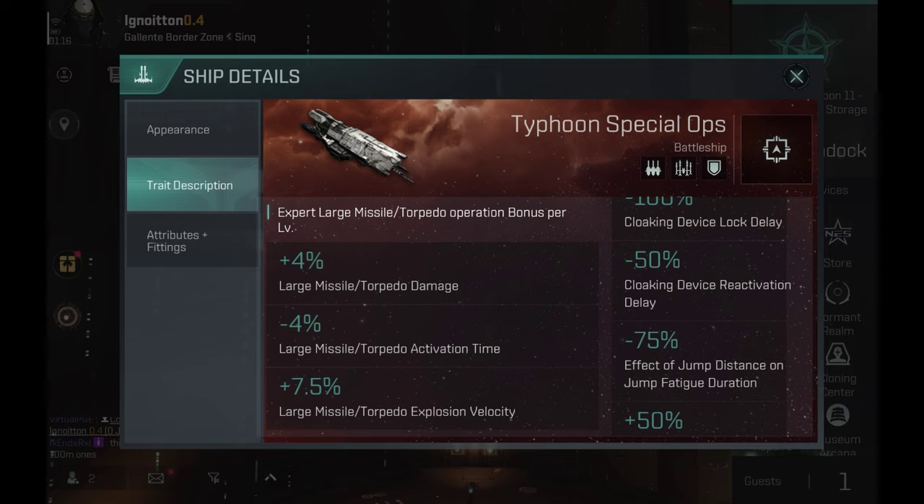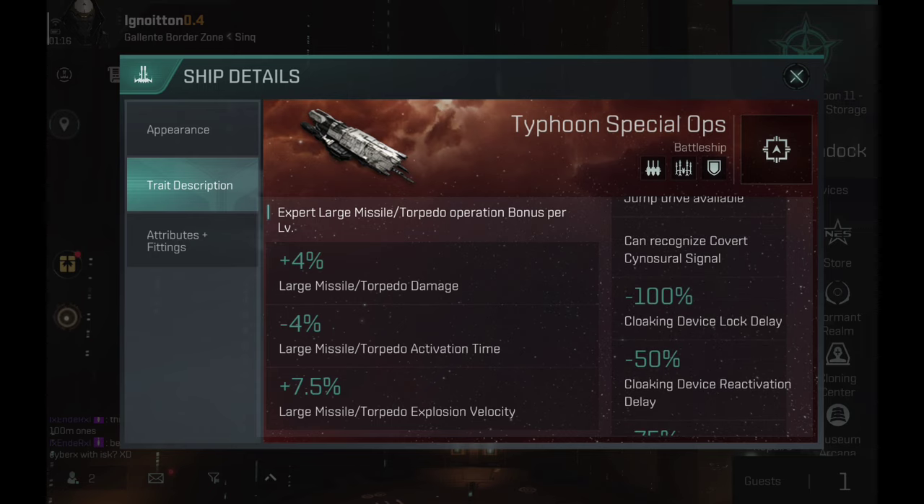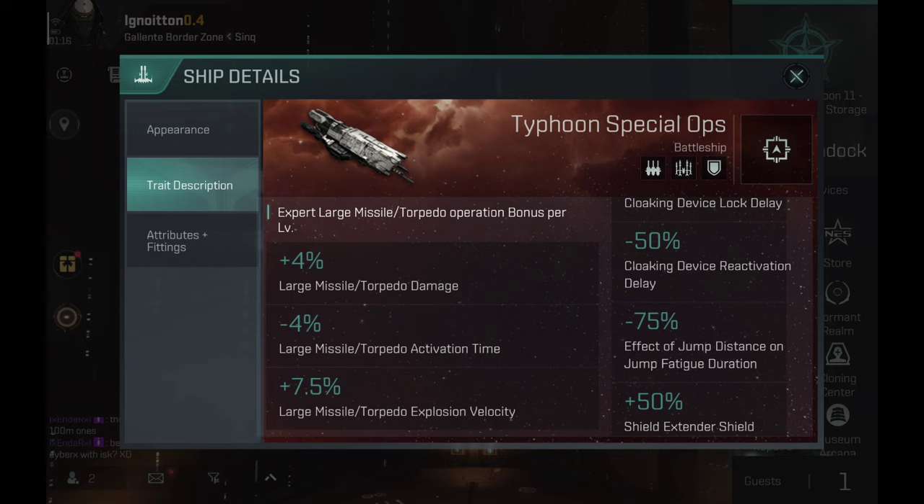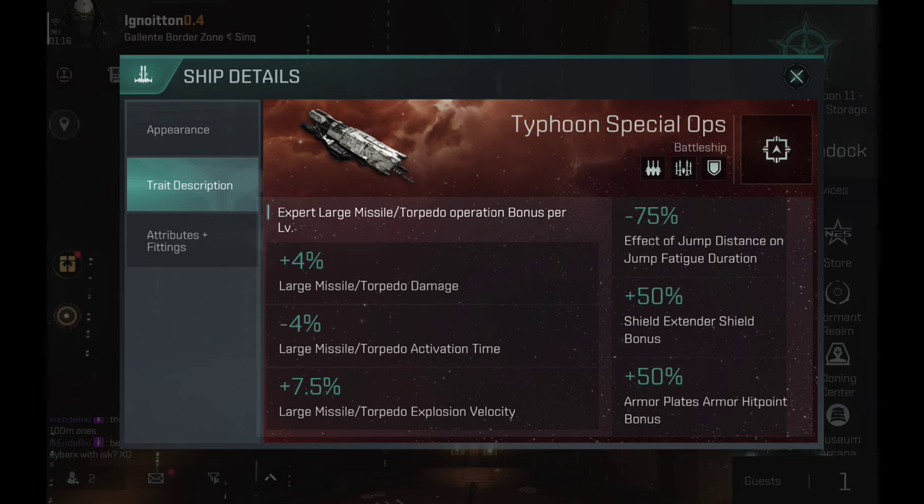These ships don't have the ability to fit a Covert Ops cloaking device — they are not Covert Ops ships. They have a bonus on the classic cloaking device. In EVE Online, besides the cloaking bonus, they also get a bonus on speed, but we didn't get that here. A lot of players didn't like that, and I can see why, because the cloaking device is going to make your ship very slow. But I believe they'll add a speed bonus on these ships, as we had the same problem with navy battleships, and navies have been buffed multiple times. So the special ops ships — the Panther — will definitely get the same treatment. We have to be patient.